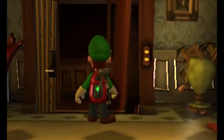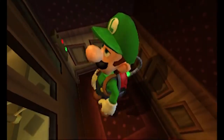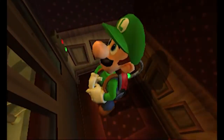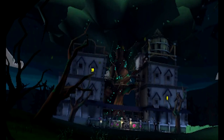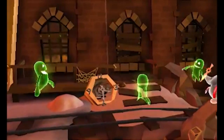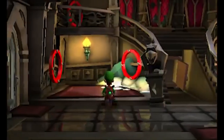Luigi also has a ton more character. The original gave him some character, but in this game every scene he's in is hilarious. There are five mansions instead of the original's one, allowing the atmosphere to change in every mansion. Gloomy Manor is generic, Haunted Towers is themed around plants, Old Clockworks is very mechanical, Secret Mine is snow, and Treacherous Mansion is a bit of everything.